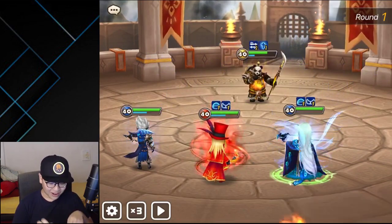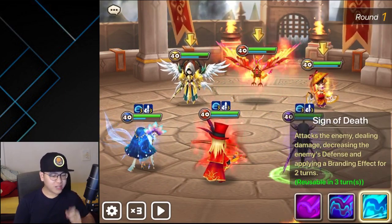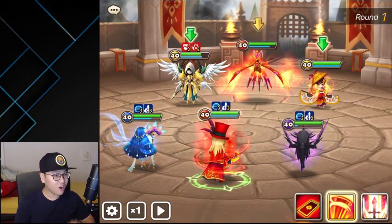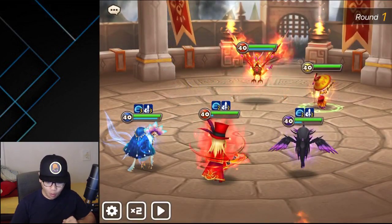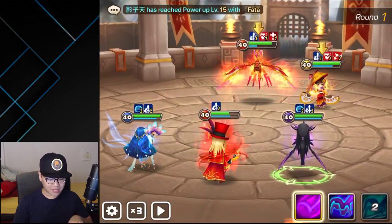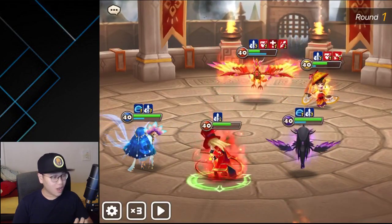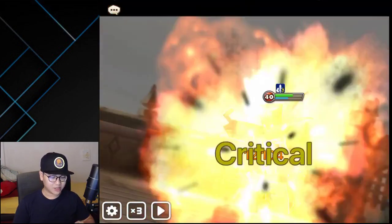Oh my god, the damage was great! You think killing my Gene will discontinue this video? No! Surprise Visit on Eladore — 53,000! Even though this guy might not have the best runes, that was some sexy damage. 45,000 — holy crap, this is gonna kill my Gene!